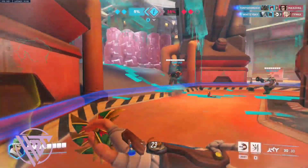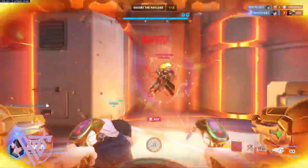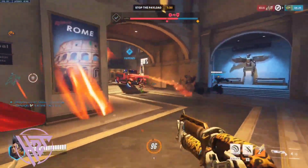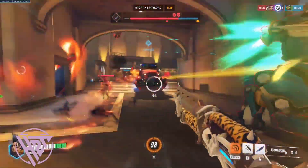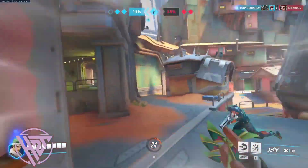Ambush Spots: Hide in strategic spots to surprise enemies passing by or setting up for an attack. Map Control Points: Secure map control points to deny enemies access to advantageous positions.